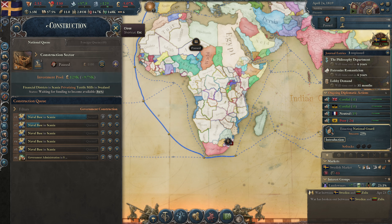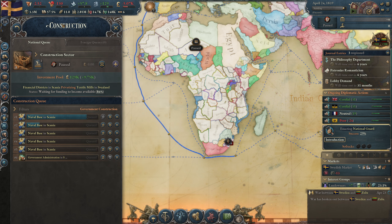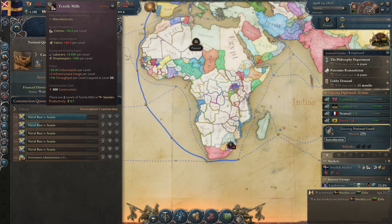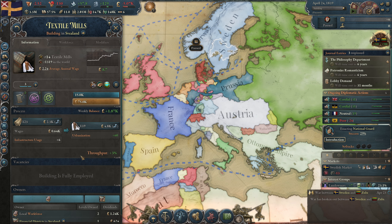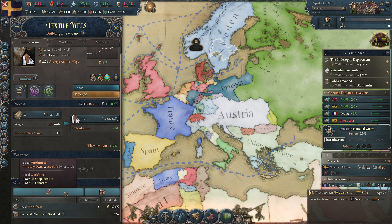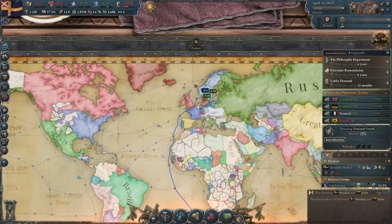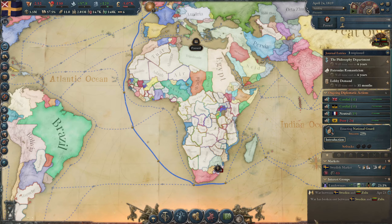I wonder if that is mine — we could use the money because we would get 150,000, so our credit will be a little bit more manageable. They are privatizing a textile mill in Sveiland. No, they are going to the local workforce, so they are not going to privatize this. I need to take a look at another screen for privatization but we will do that after this is done.